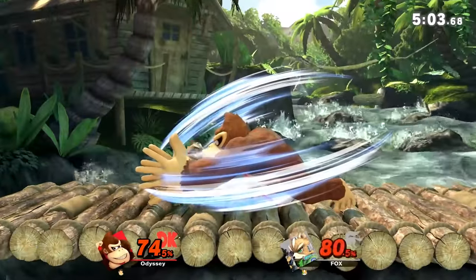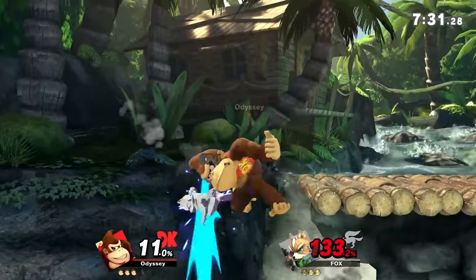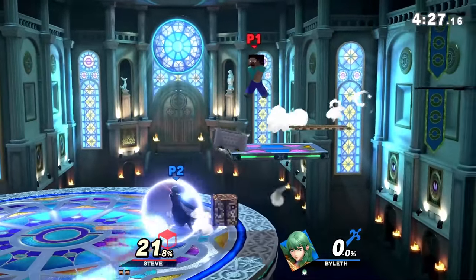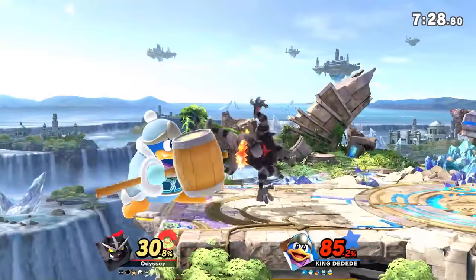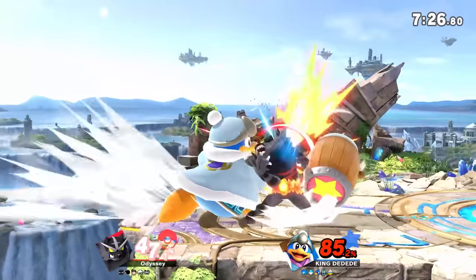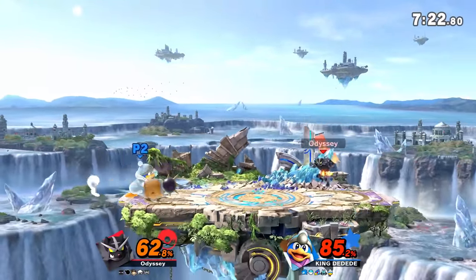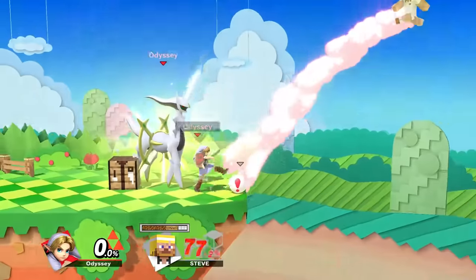I'll also be taking into account if a character has multiple spikes, so if they have a more hype option, then their lamer ones will be moved lower. I'll also mostly be looking at how these spikes are used for offstage kills. For the purposes of this video, I'll be using spikes and Meteor Smashes interchangeably. I don't think there's any difference between them in Ultimate unlike Melee. Also, no items or final smashes — just character moves.